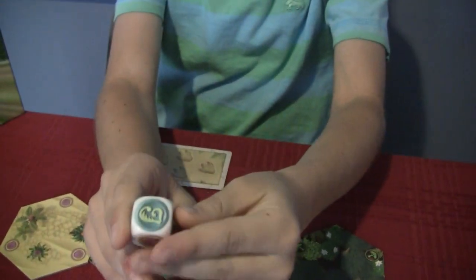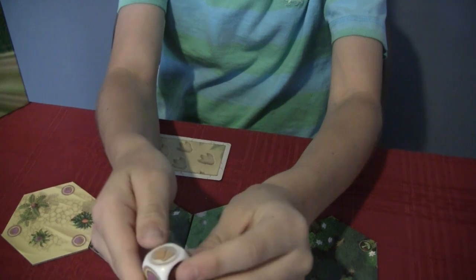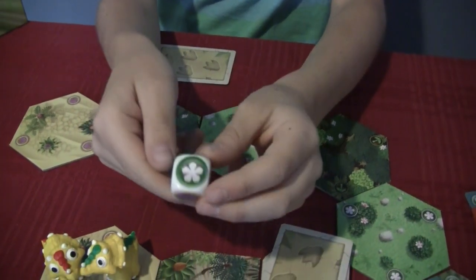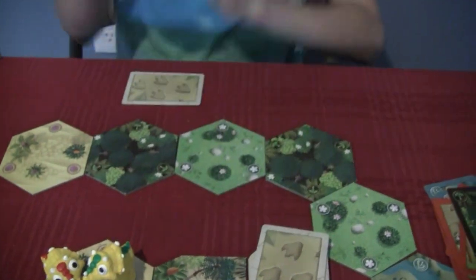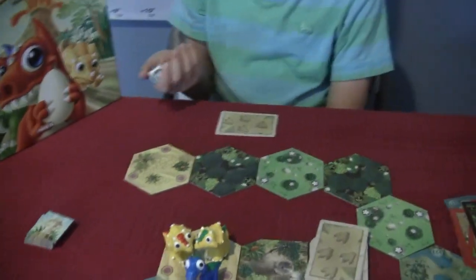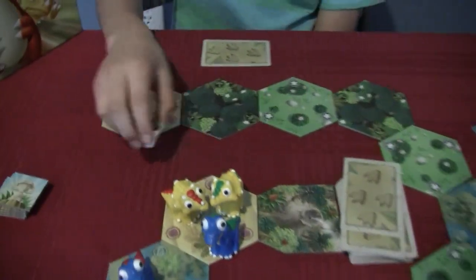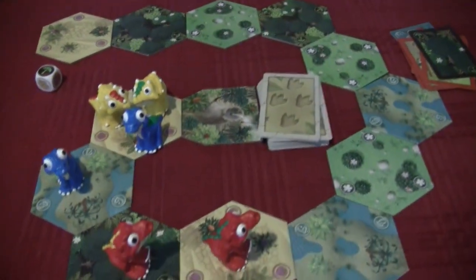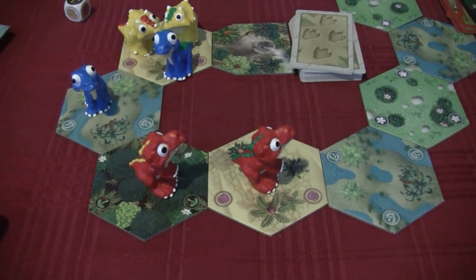The faces are: volcano, that symbol, terrains, that symbol, that symbol, that symbol — so different terrains, draw two cards, and a volcano. Go ahead and roll it. I got tree. What does that mean? Everyone on tree draws one card. And is there anyone on tree? Oh, you were. Yes.